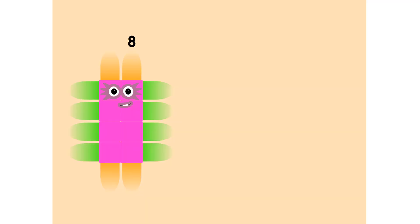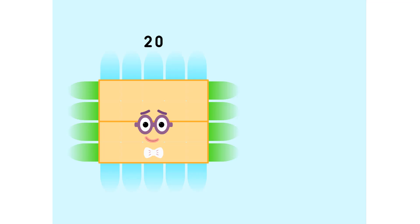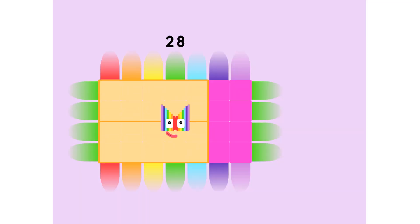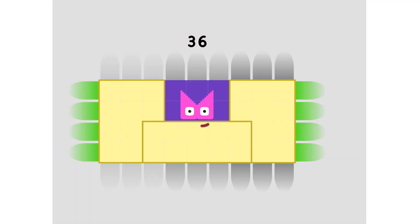96. 4 is 4. 2 4's are 8. 3 4's are 12. We know how to tell it straight. 4 4's are 16. 5 4's are 20. 6 4's are 24. 7 4's are 28. 8 4's are 32. 9 4's are 36.